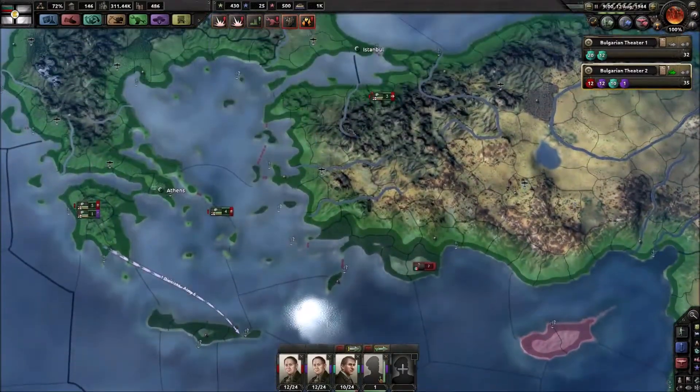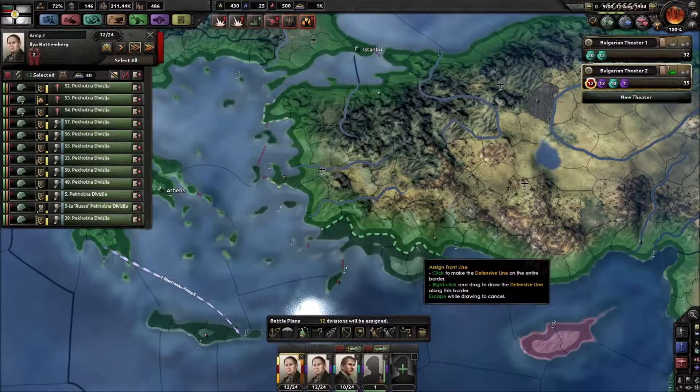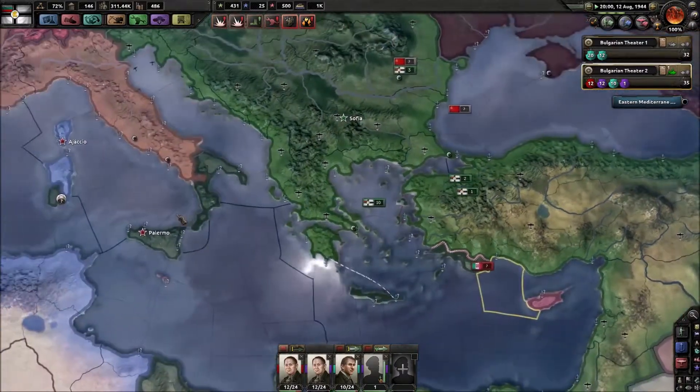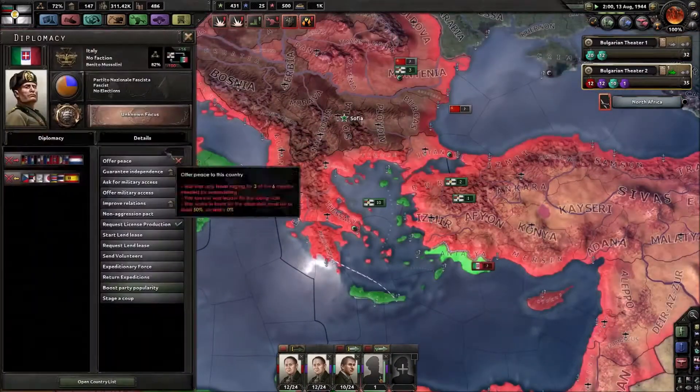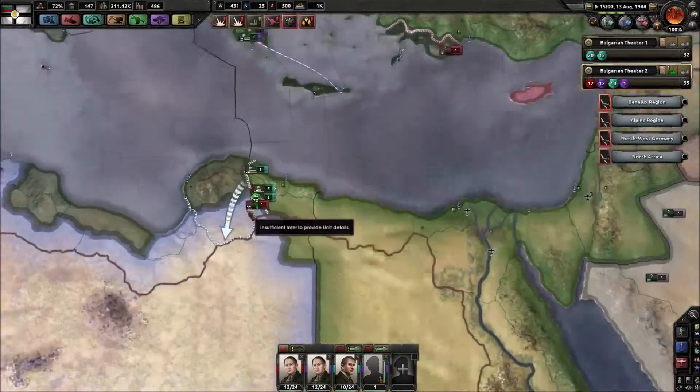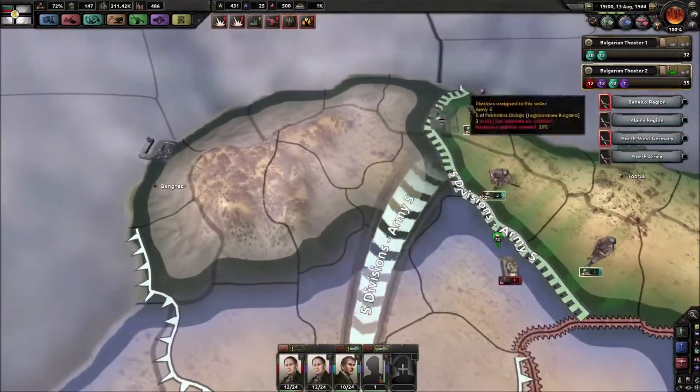The Italian guy got into Turkey. Luckily for us, because we still have an army. So let's just go there. How many divisions does he still have? Seven to thirteen. So every division we destroy is good, because that will help us move forward.